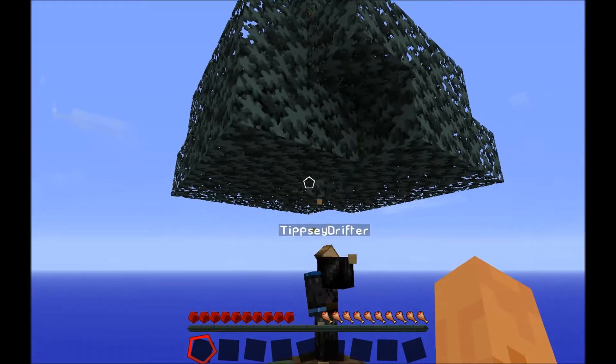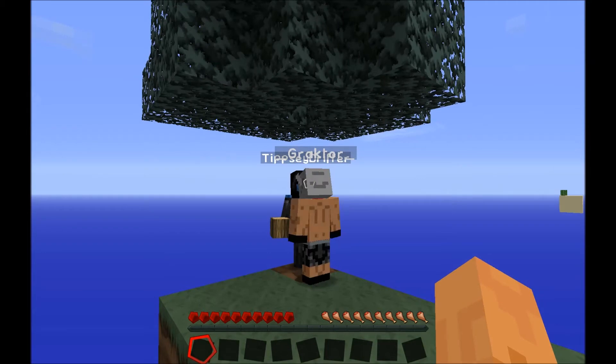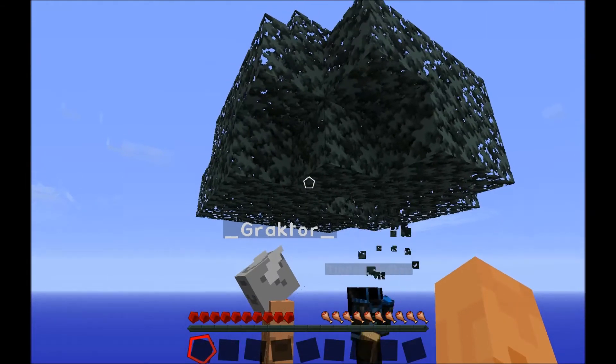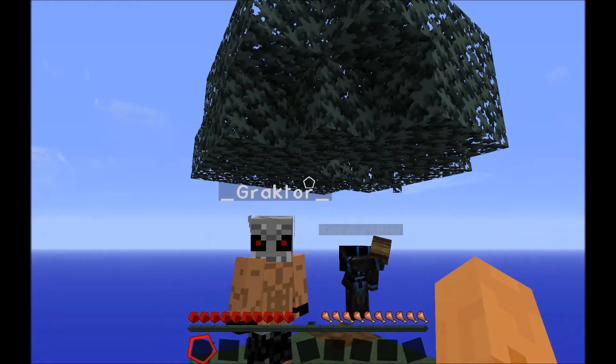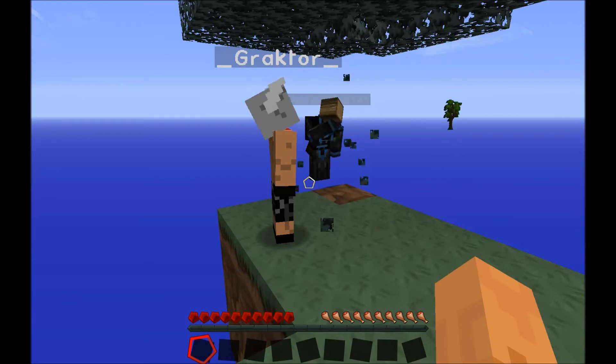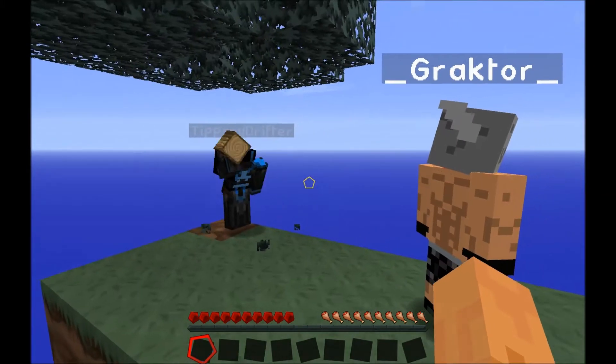A third player shows up — Gregtor, what's up? Yeah guys, what's going on? You were hiding out in a tree, I take it? I guess... is that a tree? Yeah, I guess that's a tree. Alright, don't step off the edge.